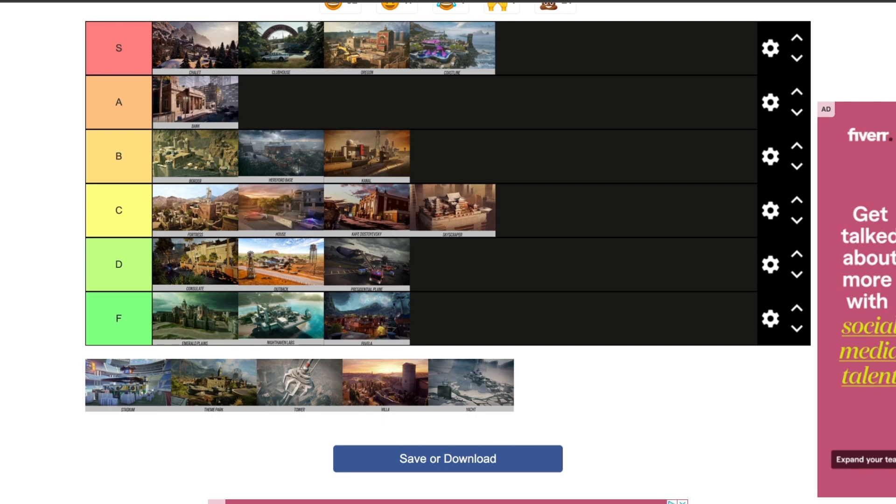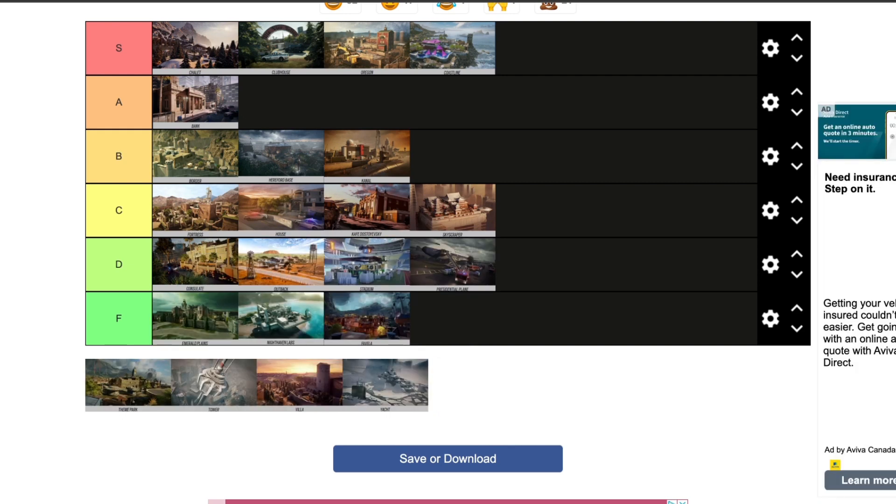Stadium — it's a D for me. I don't like the whole mashup of every other map combined — there's Armory in it, and it's like Border combined with Coastline. I don't like that aspect. I get that there's not much to learn since you've played those maps already, but it's just a map I don't want to play. I don't even understand why it would be in the ranked pool if it is. I don't like how it loses the uniqueness of individual maps — it's a mix of so many others and that doesn't make it better or more unique. It's a D for me.